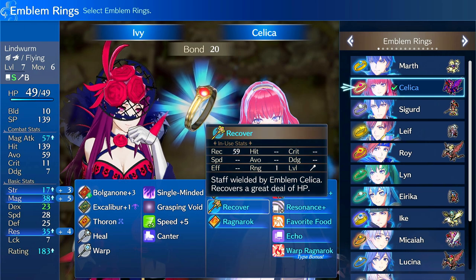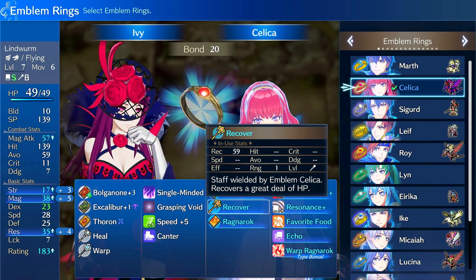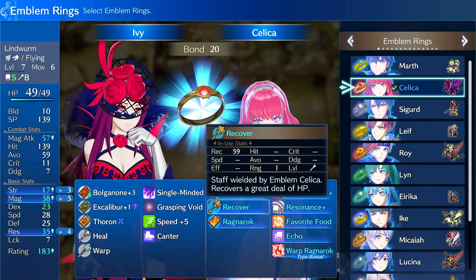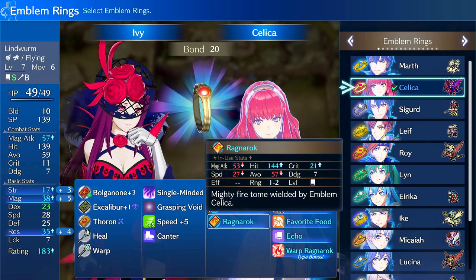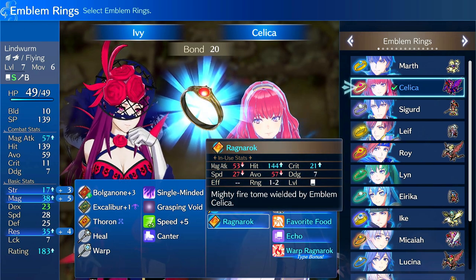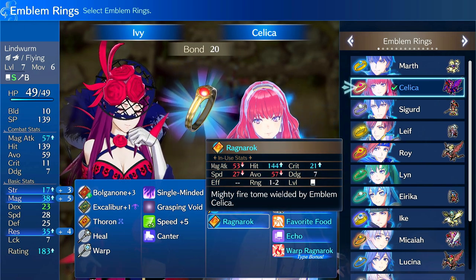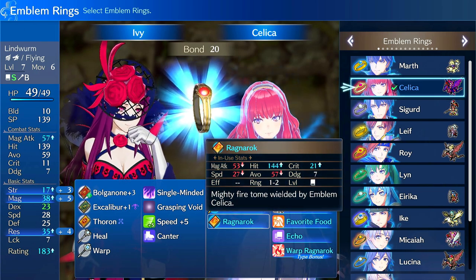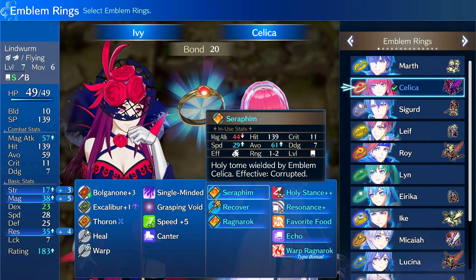At bond level 10 you get Recover, which is essentially a free super heal — the Recover staff heals for a lot, so it's more or less a full heal aside from units with insane health values. Then at bond level 15 you get Ragnarok, which is a Bolganone-type tome that's generally heavier with decent hit and some crit. It's probably going to be worse than what you're already using, as even Bolganone+3 outperforms it. But having a full heal and an effective weapon versus Corrupted is huge.